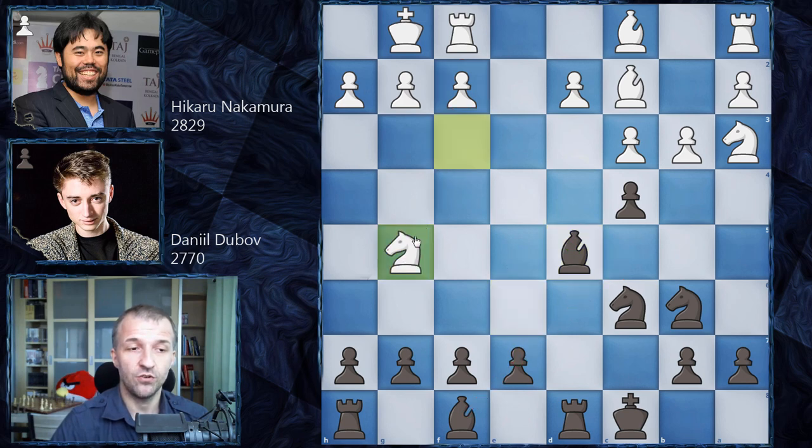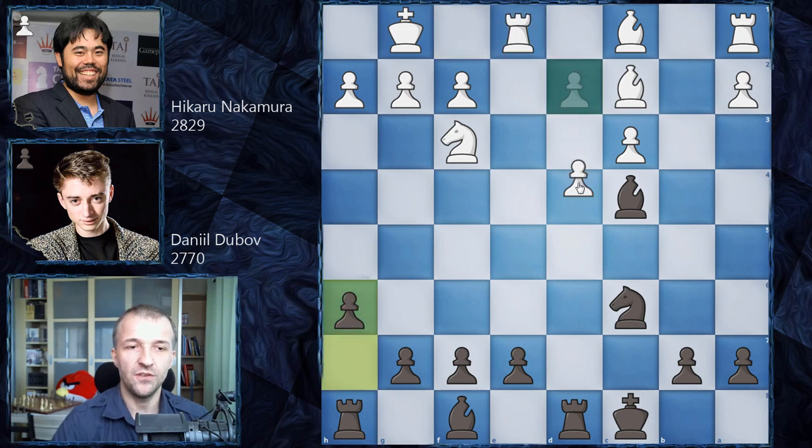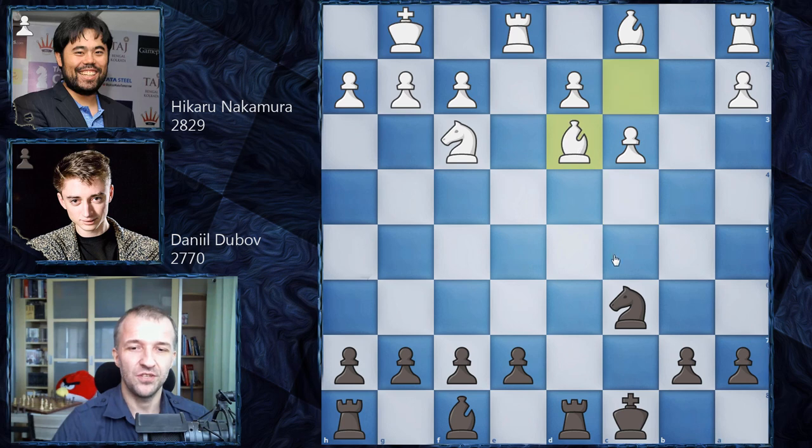There is one game in the database where knight on g5 was played with some pressure on f7. However, after h6, f7 is defended and the knight had to jump to e4. Then we had e5 and a very complicated game — white actually managed to win. But Hikaru goes for the c4 pawn instead. We have b takes on c4, knight takes on c4, knight takes on c4, and now bishop takes on c4 with attack on the rook. Rook on e1 — this position was also reached before and h6 was played, then d4, so white was very happy with d4 and the game ended in a draw.